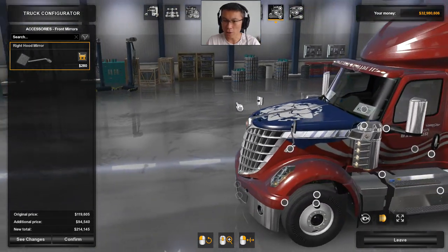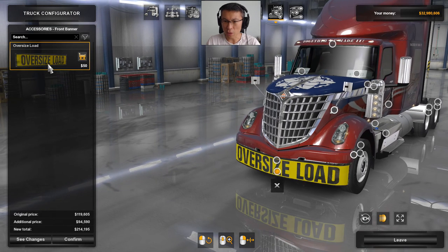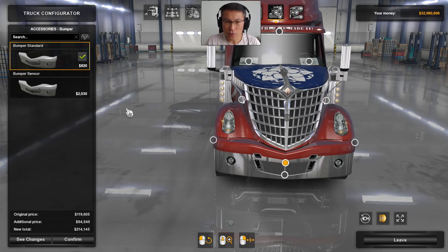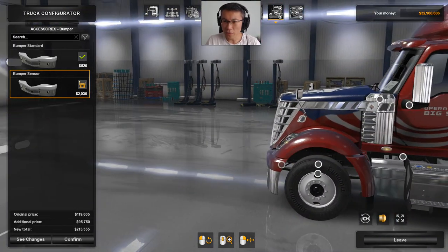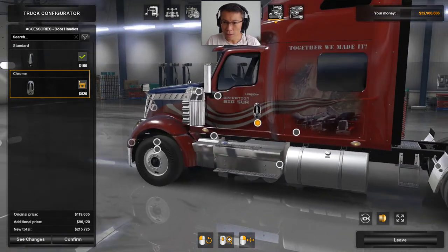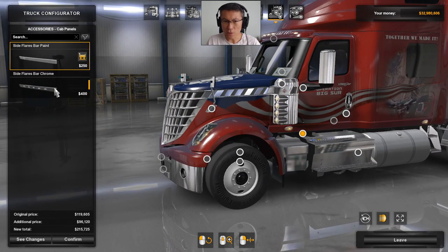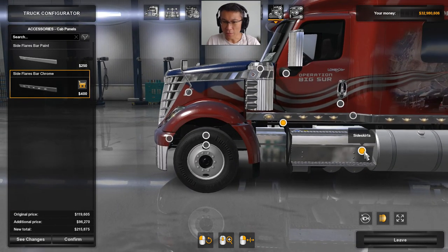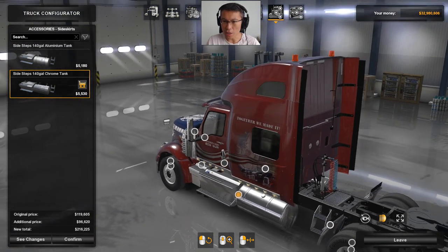You can have a driver plate, left and right hood mirrors which help when manoeuvring or parking. You can have flat mirrors or oversized ones — I'll leave it as is and keep the truck looking normal. There's also a bumper sensor — very high tech. The front can go chrome as well, and you can add lights all around it. Without the lights it looks quite clean; with them it looks a bit more flashy. You can also choose between an aluminium tank or a chrome tank — I'll go with chrome.